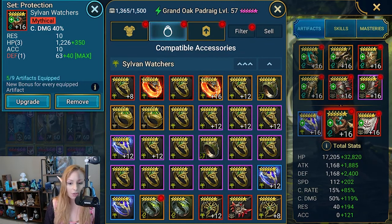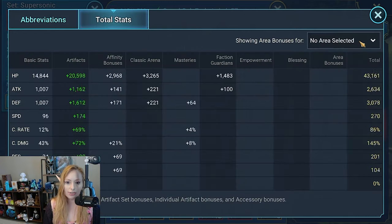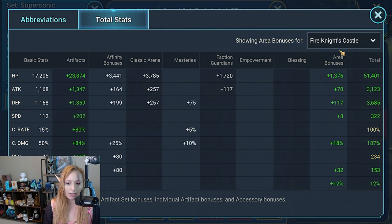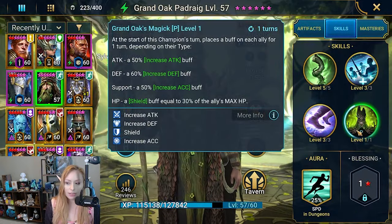Let's check out his stats in Fire Knight Castle. He does have some area bonuses for Fire Knight: HP is at 51,000, Attack at 3,100, Defense at 3,600, Speed at 322. He is crit-capped with 187% Crit Damage, 234 Resistance, 153 Accuracy, and 12 Ignored Damage. He is fully booked.